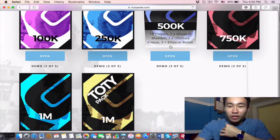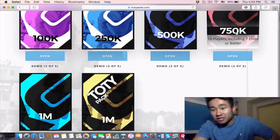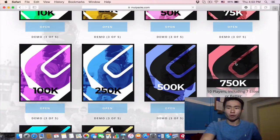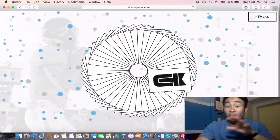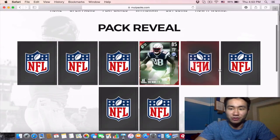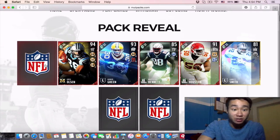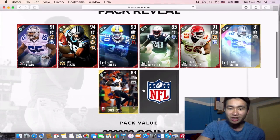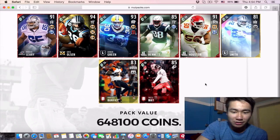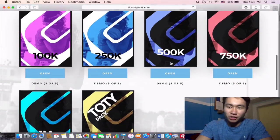You're guaranteed one alternate freeze player — 750,000 coins. 10 players including seven elites or better. Should we go for this one? We're gonna go for it. Pack reveal — Amon-Ra Green legend player, Greg Olsen master. This is why it's fun because I never get to pull these players. Oh god, we lost 100,000 coins on that one. So we're down to 2 mil — we're kind of breaking even now.